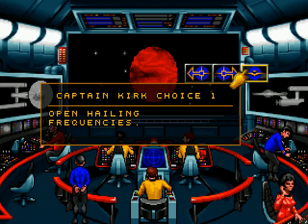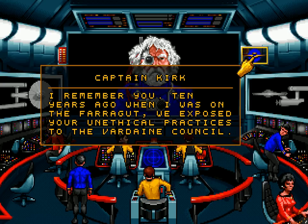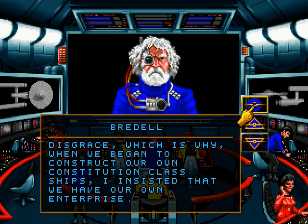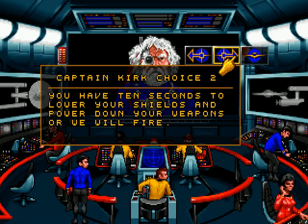Let's try to hail them. 'Captain Kirk, this is the Enterprise 2. I am Dr. Ayaz Berdell of the Vardane Defense Force. You do remember me, don't you, Captain?' 'I remember you. Ten years ago, when I was on the Farragut, we exposed your unethical practices to the Vardane Council.' 'The old Vardane Council — politics is such a fickle business. When we began to construct our own Constitution-class ships, I insisted we have our own Enterprise.' How did you manage to build a Constitution-class ship? That's a good question — the most advanced class of starships, built without anybody noticing? Would have taken quite a long time.